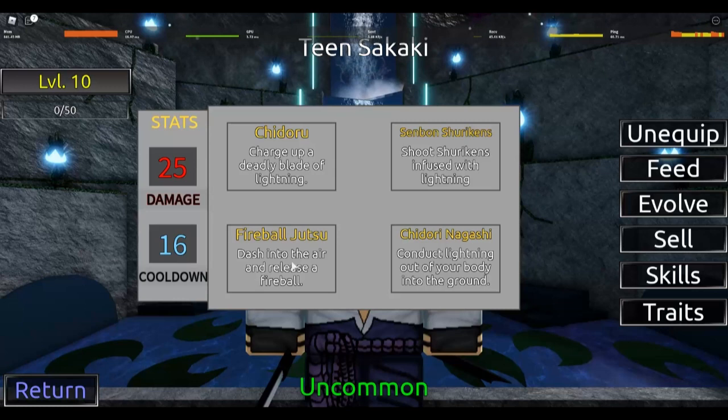Firebojutsu does 25 damage with a 4-second shorter cooldown — it's good but it doesn't one-shot the sand minions at level 10, so you might have to level Sasuke to level 15 to one-shot the normal sand ninjas. Then there's the 50 damage, 20 cooldown move — that's really good, you want to use this a lot to wave clear. And Chidori Nagashi is an AOE move around your body.